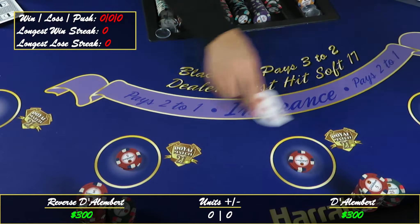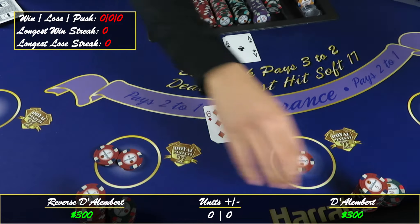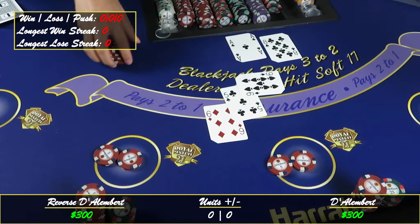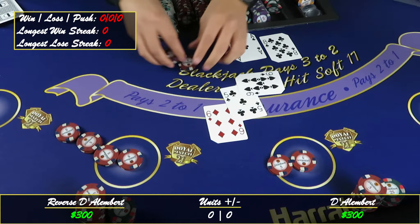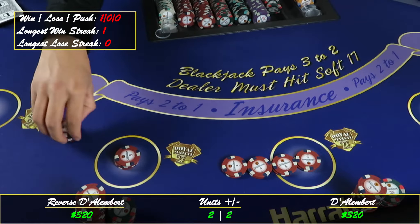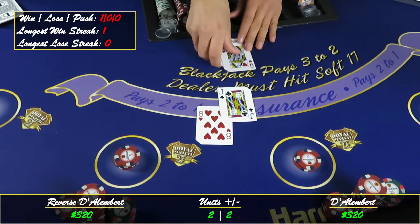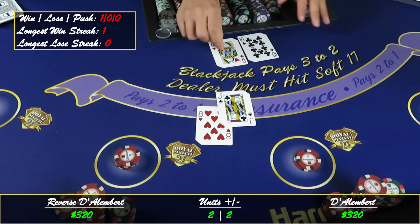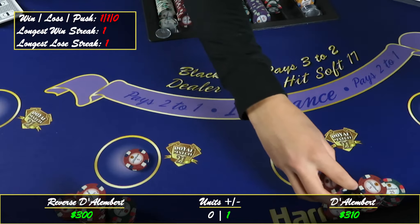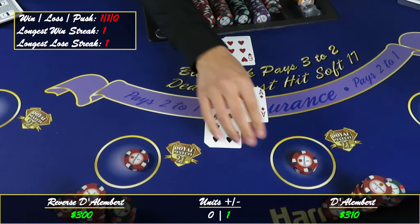Here we go — got 11 so we're going to double this up. Actually, I don't think it's supposed to double on an ace, but we ended up winning so I'll take that win. We're up two units, so on the Reverse we're going to go up ten, and on the regular D'Allen Barrett we're going to stay flat. We took the L — Reverse D'Allen Barrett back to break even, we're up ten on the D'Allen Barrett.